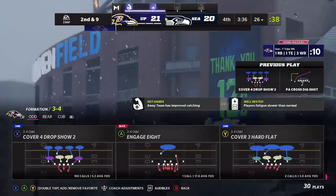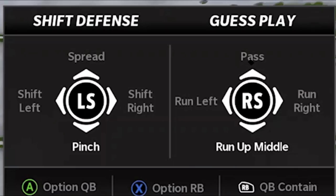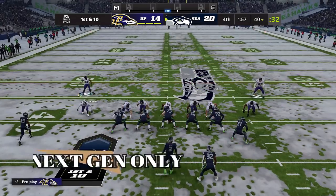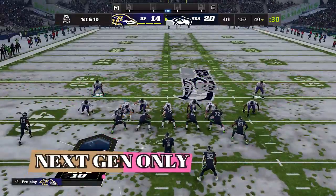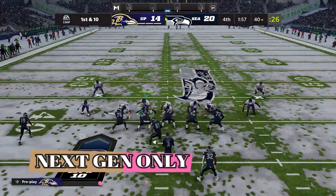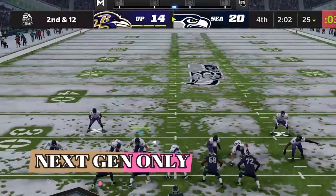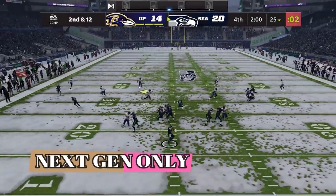Did you know you can run commit on every single play? All you have to do is pick a play where there are only three rushing down linemen and hit down the right stick for run up the middle. If you run commit from a play with only three down linemen rushing, you get all the benefits without any of the penalties. So if your opponent runs, they will all run commit; if he passes, they will all drop back like it's a normal play.